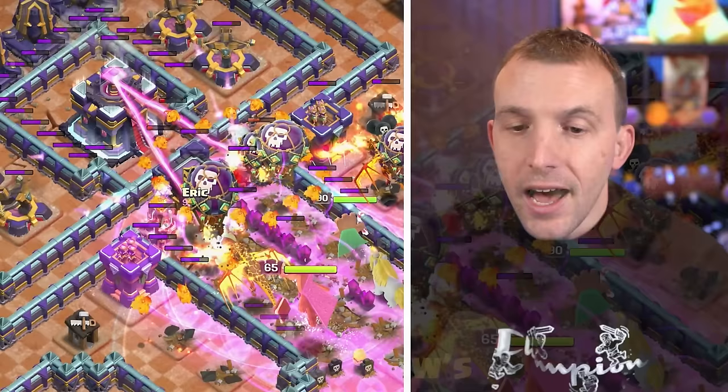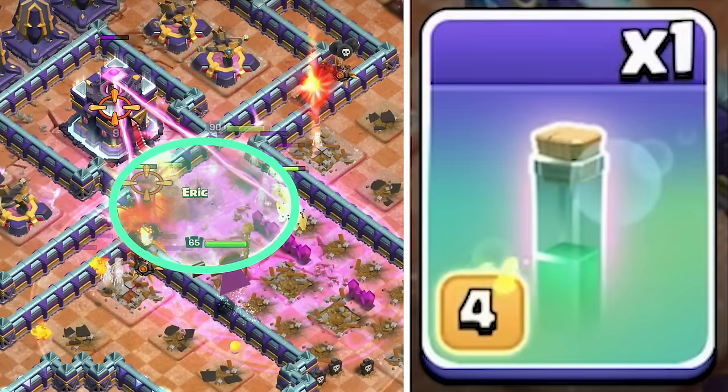As the clan castle, teslas, and archer towers go down, use an invisibility spell just in front of the town hall to keep everything protected as they take that out.